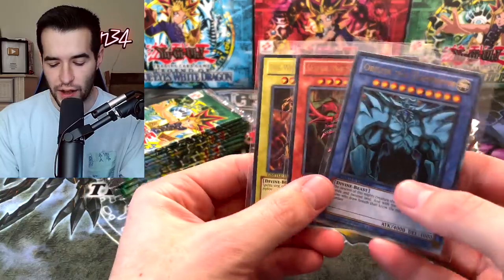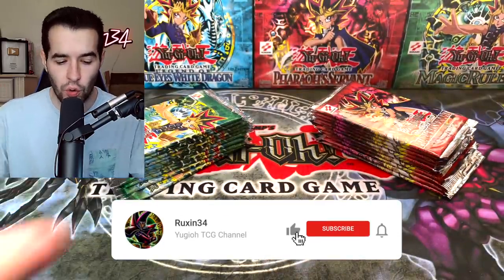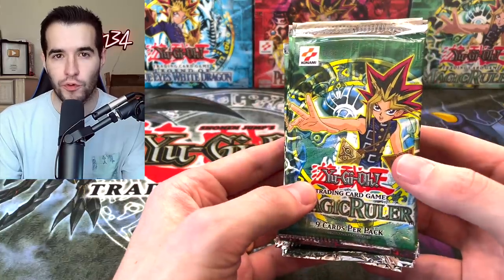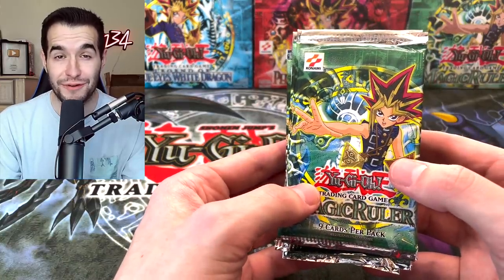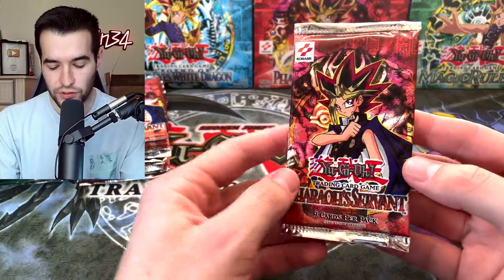Before we get started, we have a giveaway. I'll be giving away these three god cards. All you have to do is like this video, be subscribed, and let me know who will win - Magic Ruler or Pharaoh's Servant. This is a viewer battle because these 10 Pharaoh's Servant are for Sean F and the 10 Magic Ruler are for Northern Card Collectibles, who sent us those amazing reprint packs the other day.